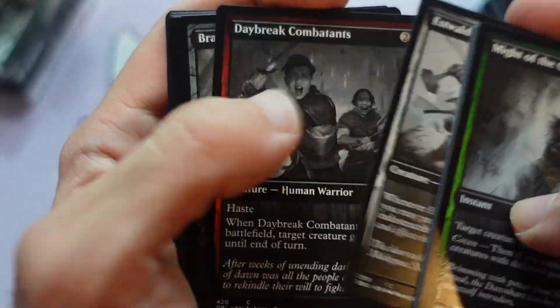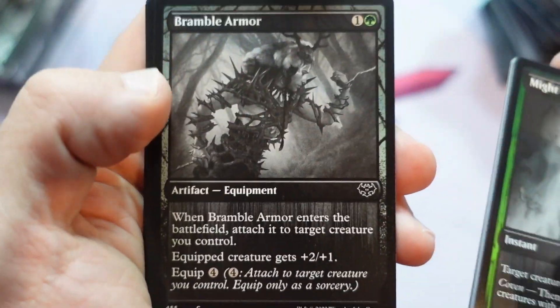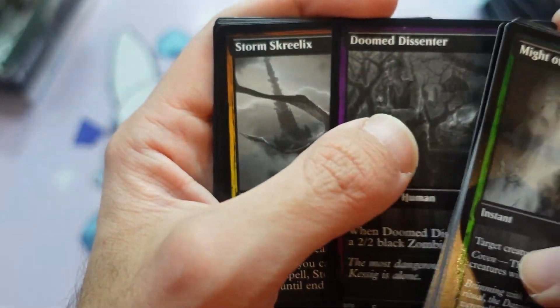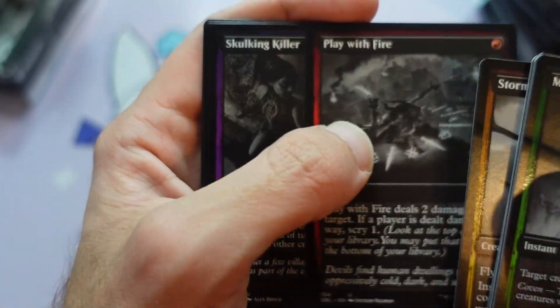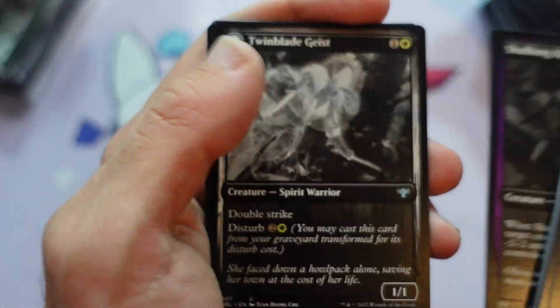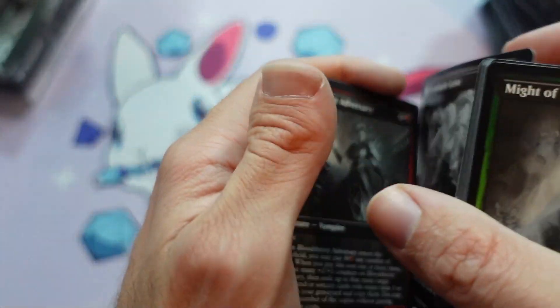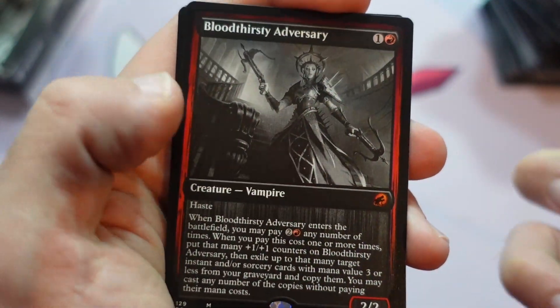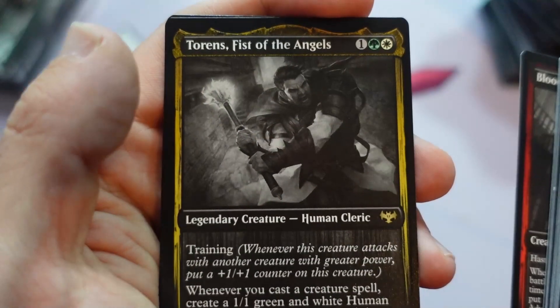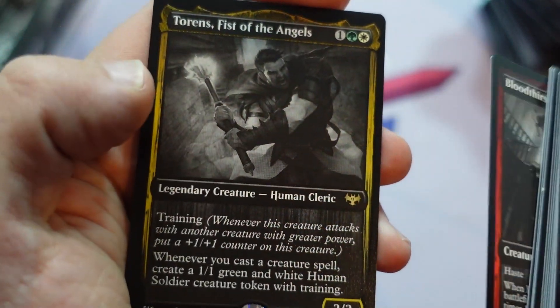So between Midnight Hunt and Crimson Vow, which limited format was your favorite? They both had things that you liked about them — I think I prefer Midnight Hunt a little bit. The blue-black zombie deck is a little strong, but I really liked how all that stuff played out. Crimson Vow had some cool moments too. Bloodthirsty Adversaries — another adversary in that Midnight Hunt cycle. Torrin there.